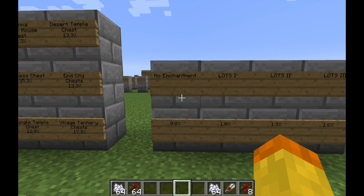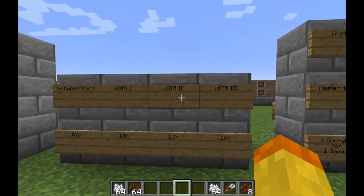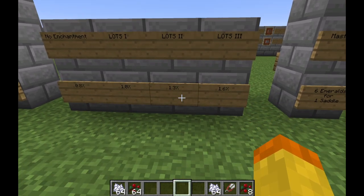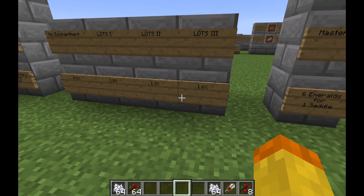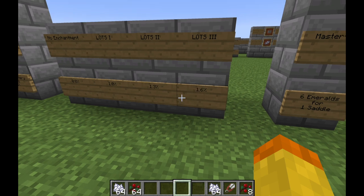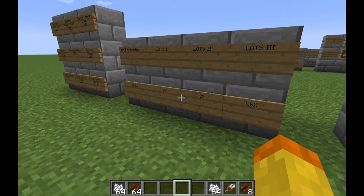If you put the Luck of the Sea enchantment on your fishing rod, that increases your chance of getting treasure catches and reduces your chance of getting junk catches. With Luck of the Sea 1, there's a 1% chance. With Luck of the Sea 2, it's 1.3%. With Luck of the Sea 3, it's 1.6%, so it almost doubles your chances with that enchantment. Also, keep in mind that in the jungle biome, these stats are completely different — it's a little less, as there are more things in the categories.